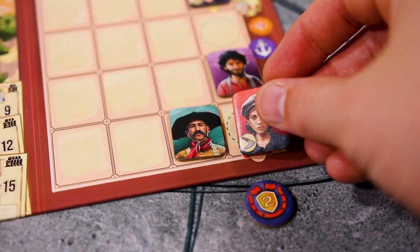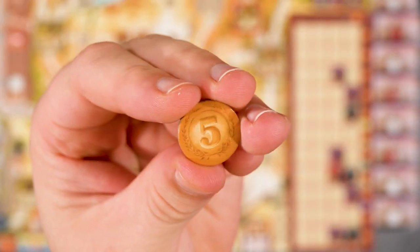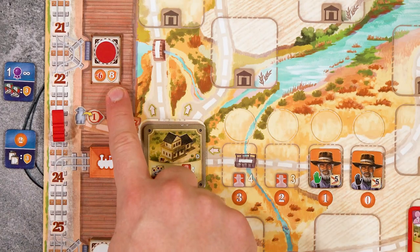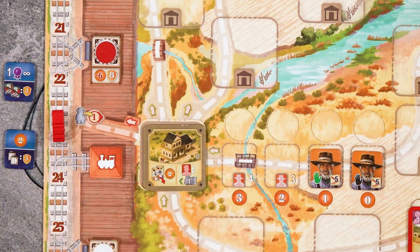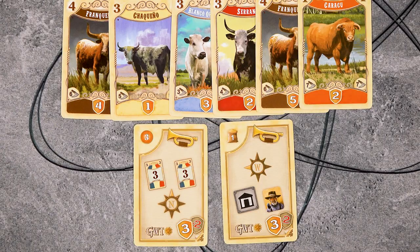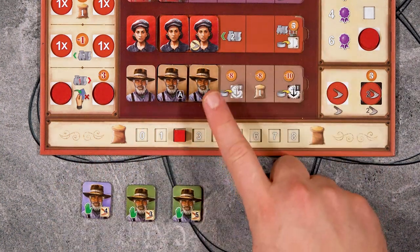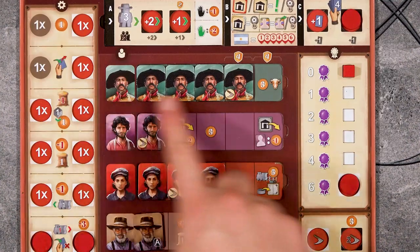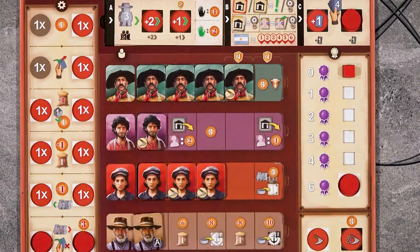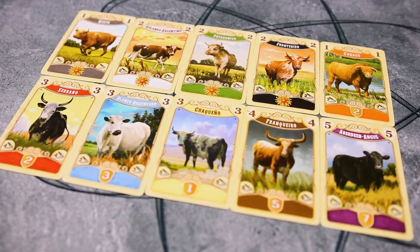The game will end once this token is pushed off the employee board, and then players will score. Players will gain one point for every five coins, four points on their buildings, from any discs on stations, and any endgame scoring from station master tiles. Points from discs in cities and on ships, and points from cattle and objectives. Players gain two points for every granjero they have — note that this does not include the ones who are employees. They will gain points if they hired enough employees to reach certain spaces and if they uncovered that space. Finally, the player who ended the game gains two points, and the player with the most points will win.